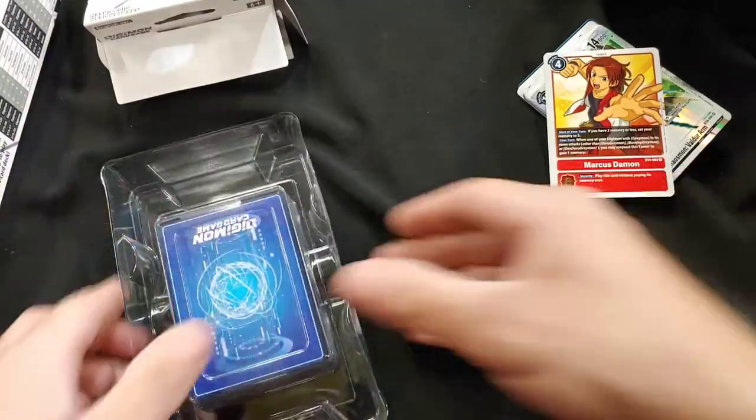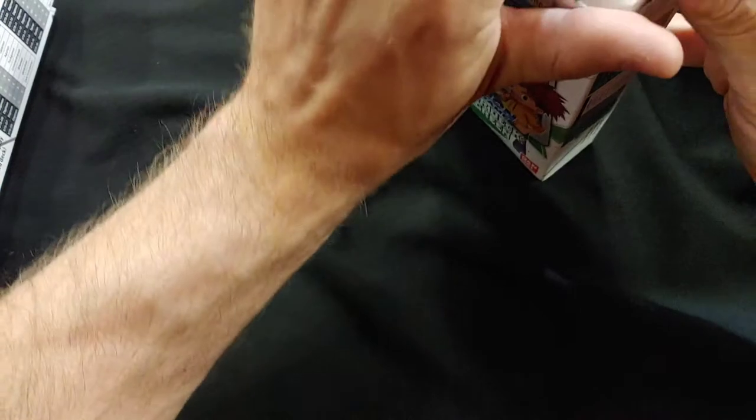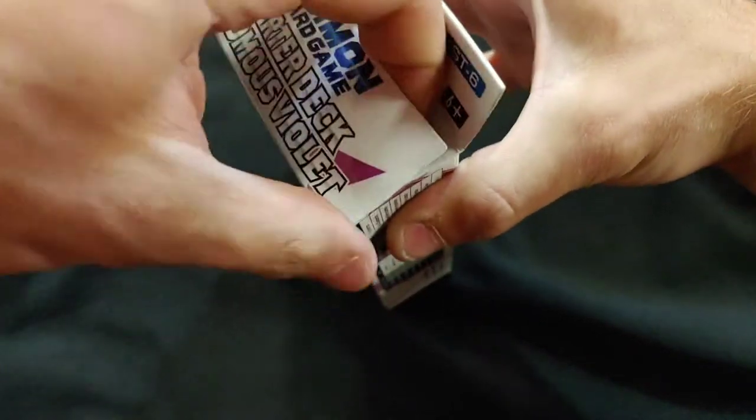I'm going to have to open this again because I need to put what I opened in this box — I don't really have a better way to store it unfortunately. There's that for our Starter Deck Giga Green. So we'll do Venomous Violet next — let's open up that plastic, a little speed opening here.